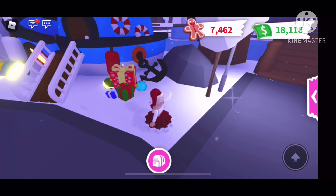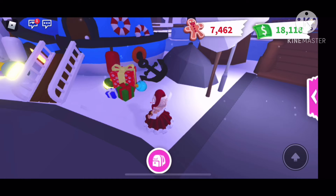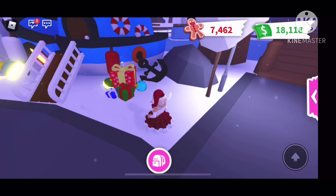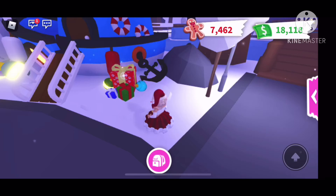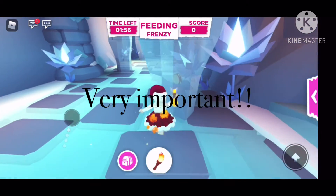Another way to get a lot of candy is to find all the parts for the snow launcher, but you're only able to do this once during the winter update. You have time because you have the whole winter update, but you get 800 candy at the end along with a snowball launcher. I did do a video showing you guys all the locations of the snowball launcher, so I will be sure to link that in the description.